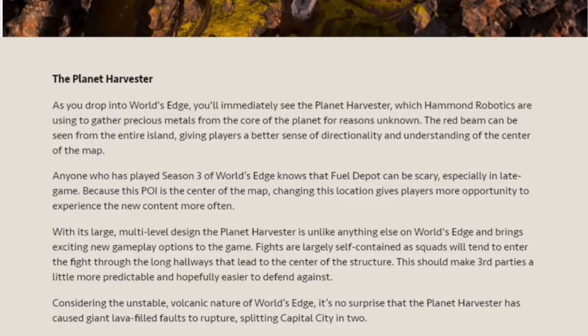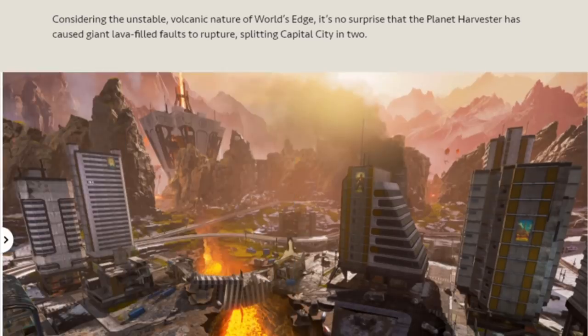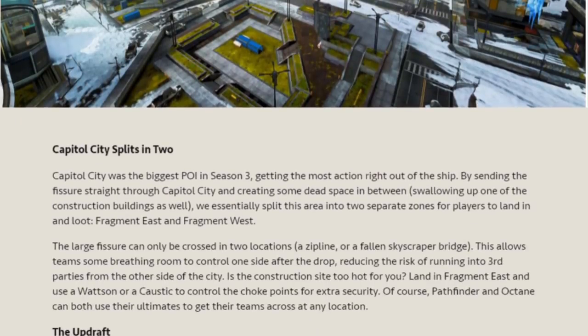Fights are largely self-contained, as squads will tend to enter through the long hallways that lead to the centre of the structure. This should make third parties a little more predictable and hopefully easier to defend against. Considering the unstable volcanic nature of World's Edge, it's no surprise that the Planet Harvester has caused giant lava-filled faults to rupture, splitting Capital City in two. Capital City was the biggest point of interest in Season 3, getting the most action right out of the ship. By sending the fissure straight through Capital City and creating some dead space in between, we've essentially split this area into two separate zones — Fragment East and Fragment West. The large fissure can only be crossed in two locations: a zipline or a fallen skyscraper bridge. This allows some teams breathing room to control one side after the drop, reducing the risk of running into third parties from the other side of the city.